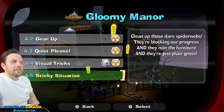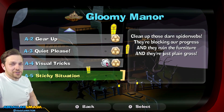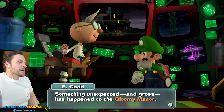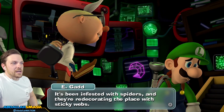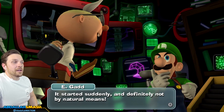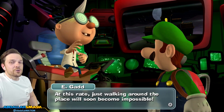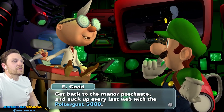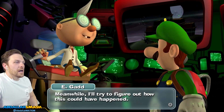Clean up those darn spider webs. They're blocking our progress, they ruin the furniture, and they're just plain gross. Something unexpected and gross has happened to the Gloomy Manor. It's been infested with spiders and they're redecorating in place with sticky webs. It started suddenly and definitely not by natural means. At this rate, just walking around the place will soon become impossible. Get back to the Manor post haste and suck up every last web with the Poltergust 5000. Meanwhile, I'll try to figure out how this could have happened.